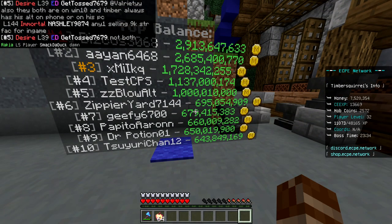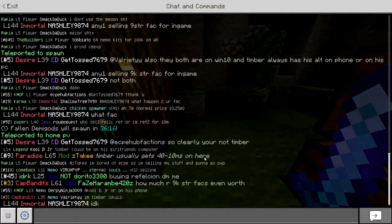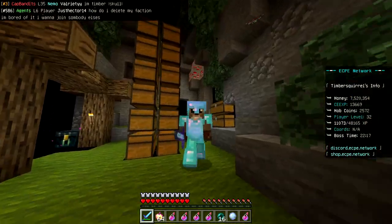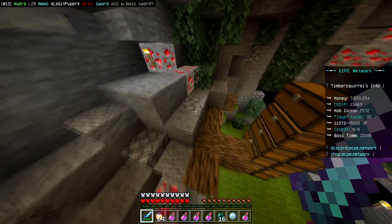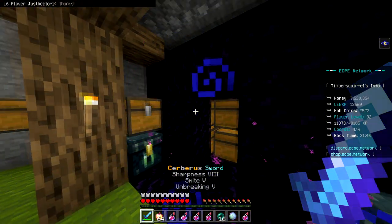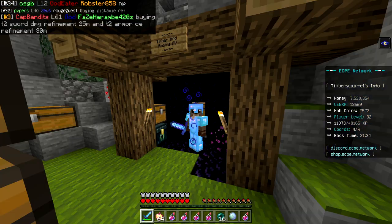We're pretty much broke again with about 7 mil left, but on the other hand my alt account has a ton of coins — 510 mil to be exact. Looking at the top balance that puts it pretty much right below some of the people at the very top. Also guys, the whole chat is convinced that some dude named ECPE Hub Factions is my alt account for whatever reason — it's not, but I'm not even going to say anything because I love the mystery. The next boss doesn't spawn for about 20 minutes so I'll be on for that next fight.